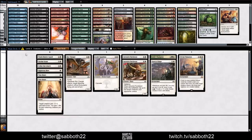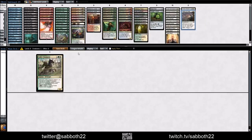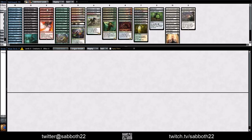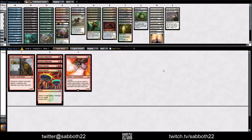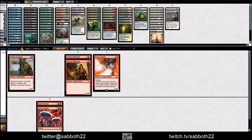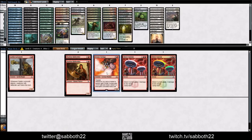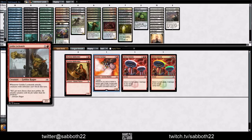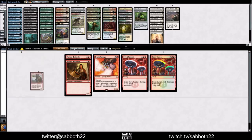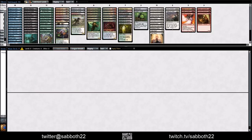That gives us a sense for white — nothing too broken except potentially the combo with the Token Maker. Next we'll look at Red. I doubt Red will have many Token Makers. Fearless Halberdier — this is a vanilla 3-2, but sometimes you just need a vanilla 3-2. Direct Current is a spell that really rewards the Cyclops because that's a five damage swing.